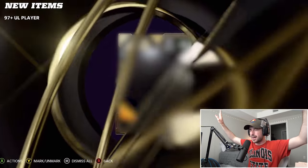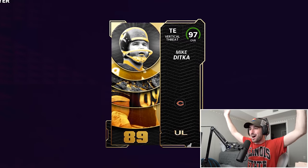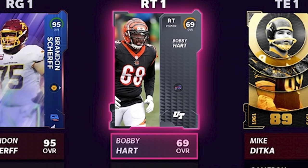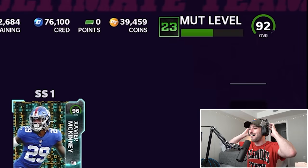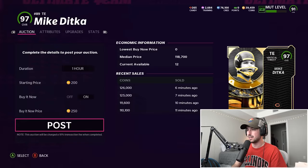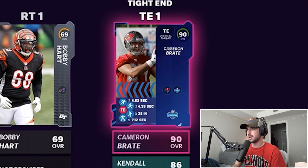Last but not least — 97 plus ultimate legend players could and should be our best pull. Hopefully we won't have to sell him for 250 coins. It ends up being 97 Mike Ditka — a huge tight end one upgrade. For remaining positions we have to put silver players in at right tackle, right outside linebacker, kicker, and defensive tackle two. Ross Blacklock is our DT2 — and we drop to a 92 overall. I can't believe I'm about to miss out on over 100,000 coins — Mike Ditka is sold. We're left with Cameron Brate at tight end.